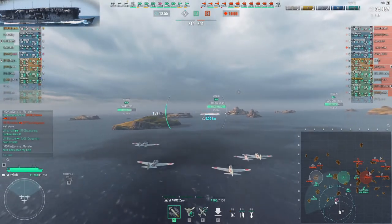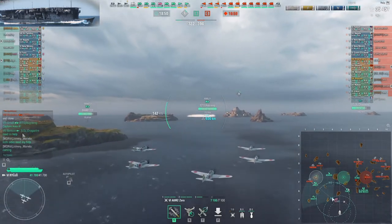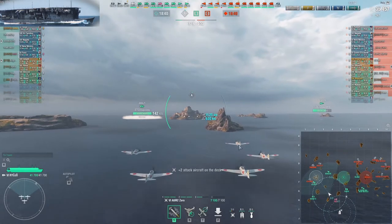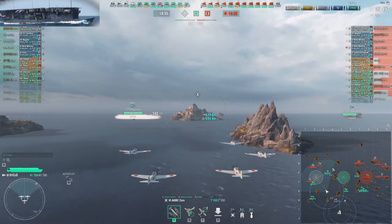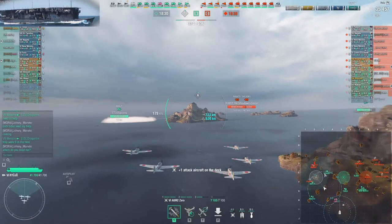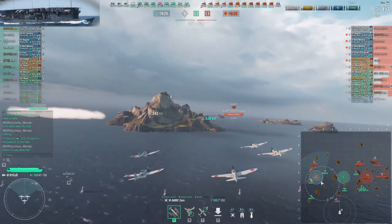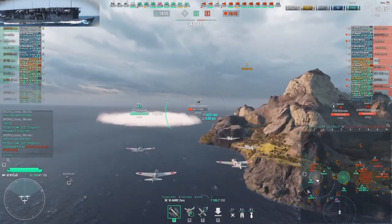I was thinking which way to go because both sides need my help equally, but then Benson in chat asks for help. Usually you can ignore players telling you what to do in your carrier, but it was a 50-50 choice, and if somebody displays some common sense by not dying and asking nicely, I go and help him. I help by sending rocket planes, though I don't have a full squad — only five planes.